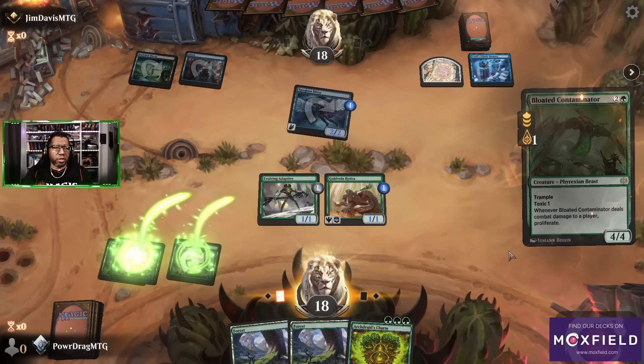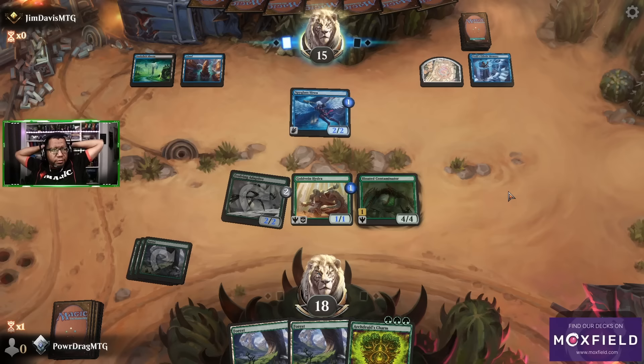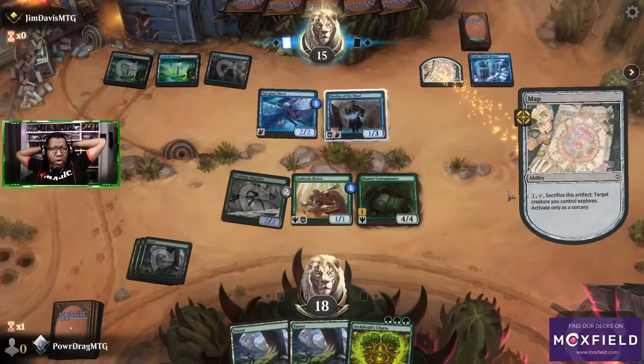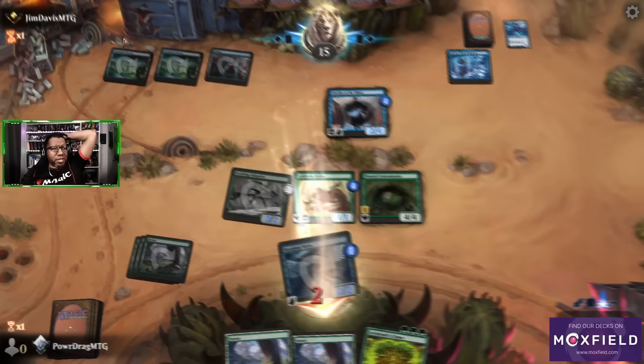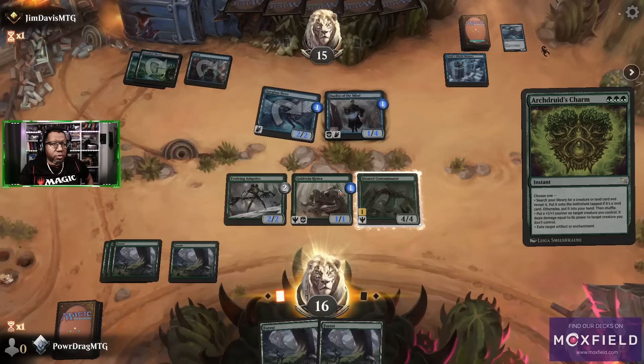That feels way more dangerous if we leave it, but whatever, we'll gamble — it's a bad idea, but we've had worse. I'm pretty sure I'm supposed to be killing the Eidetic Memory though. Yep — and that's one of the reasons why. Okay, now we have a decision though: can we just outrace them getting a lot of cards? I think we can, so let's do this — we're gonna put a plus-one counter on.